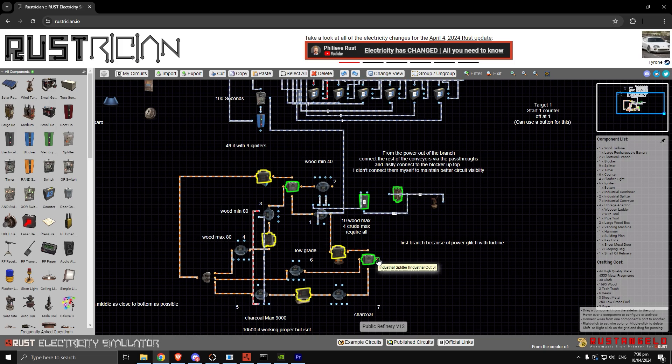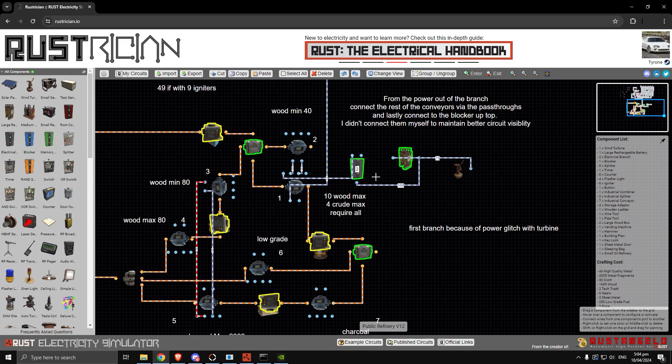For the Rustriction circuit, I haven't connected all the conveyors to maintain visibility of the circuit. You want to connect this branch to the rest of the conveyors and then connect the final conveyor to the blocker at the top. The reason for having this extra branch is due to a bug with the wind turbine — when the power changes, it causes the whole circuit to update, which will reignite the igniters. So to prevent this, we have this branch that powers out to the first conveyor, which blocks this.